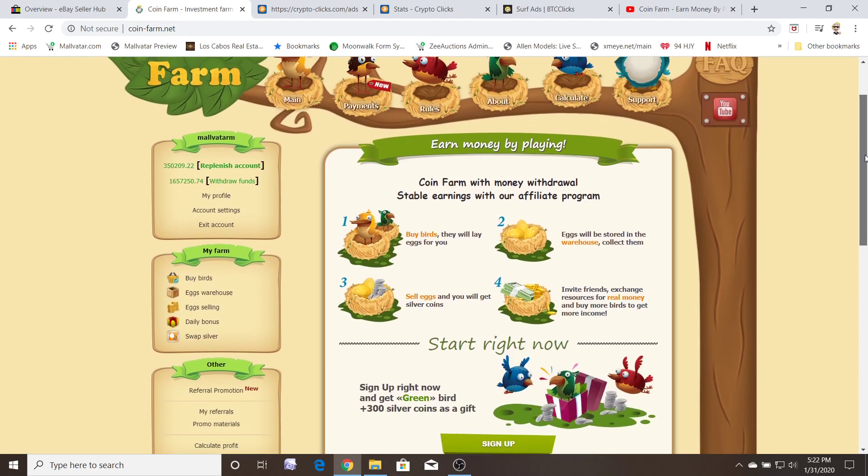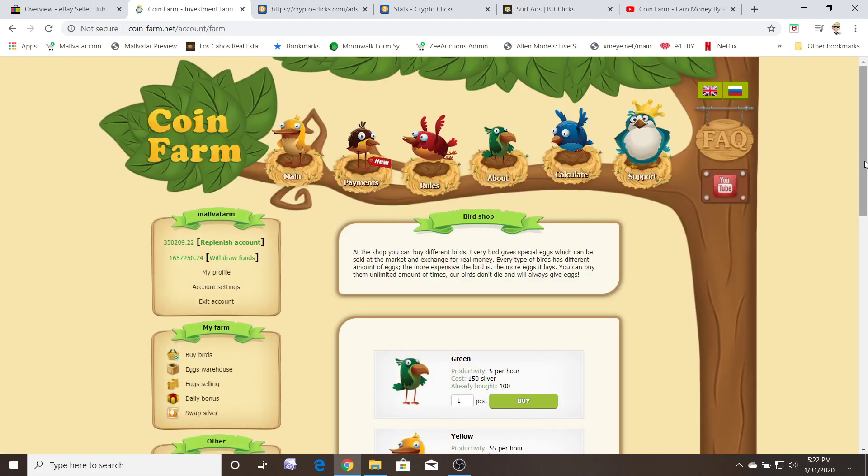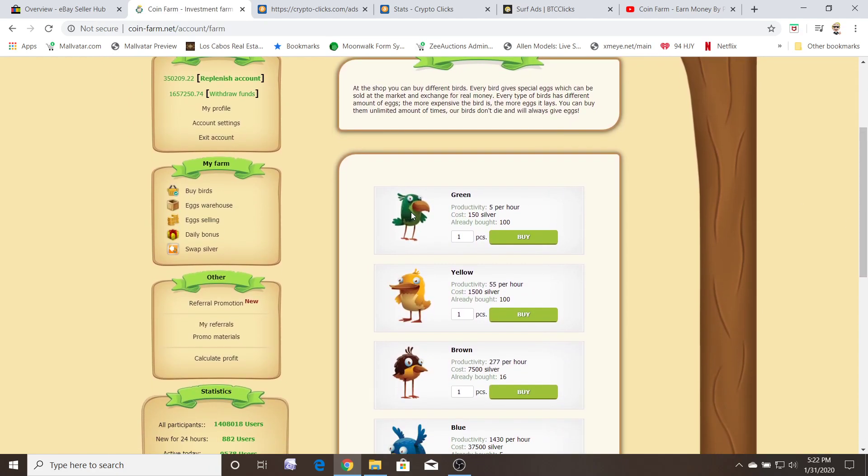When you sign up you'll get a free green bird and 300 silver coins as a gift. When you go in to buy birds, you'll get one free green bird which will lay five eggs per hour, and you'll also get 300 silver coins. Right off the bat you can buy two more green birds, so you'd be cranking out 15 eggs an hour. 15 times 24 — you'd be producing 360 eggs a day after your first 24 hours.